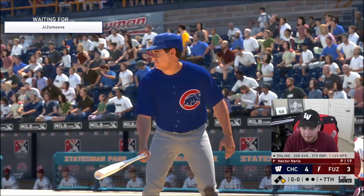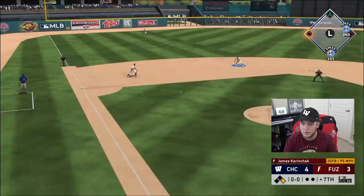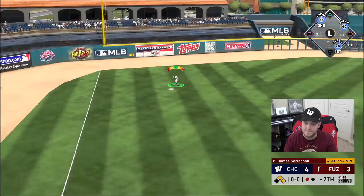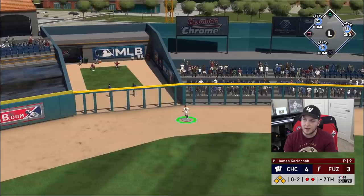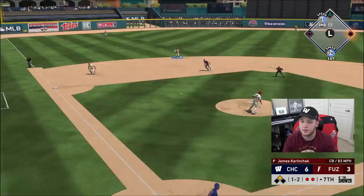We just walked him. Babe Ruth is coming up now — it can't get any worse. We're going to bring in James Karinczak because we're trying to go with the player of the month team build. This is not good at all. Jesse Winker in left field is not the move.